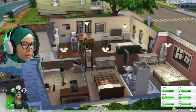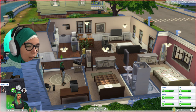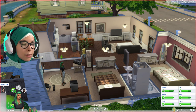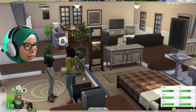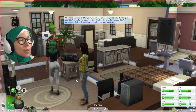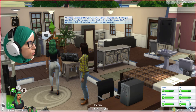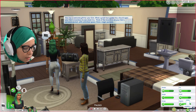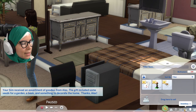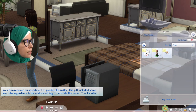An action has popped up in Valentina's queue: receive a gift from Alex. This isn't something Valentina clicked — Alex has decided to do this herself. Alex has a welcome gift. You should open your sim's inventory to see what it is. Think of the inventory as your sim's personal pocket with unlimited space — a magic pocket. The shortcut is I. Your sim received an assortment of goods: seeds for a garden, a book, and something to decorate the home.